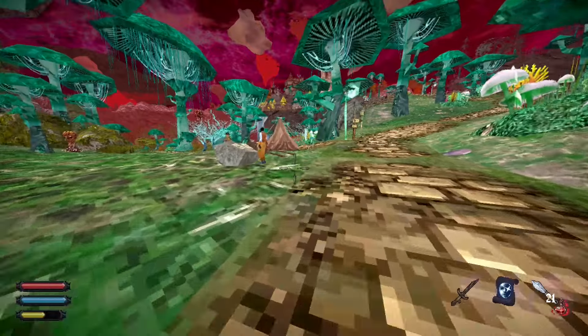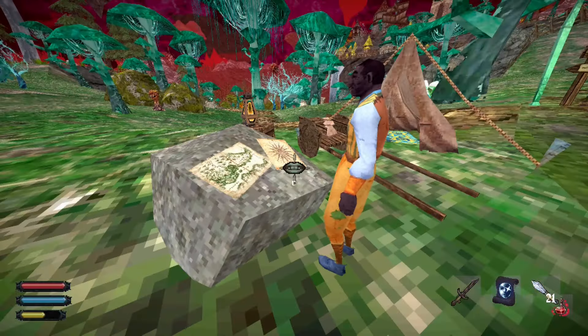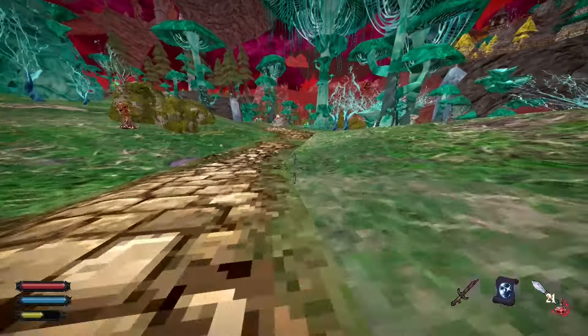The first man we're going to encounter will be the Cartographer, but he's a fake one — don't trust him, he will give you no map at all. What we need to do is turn to the left and follow this long road.